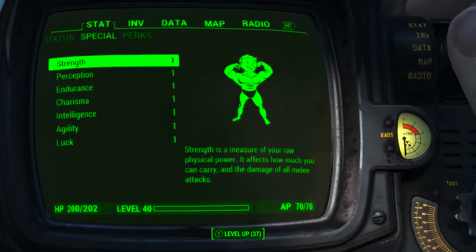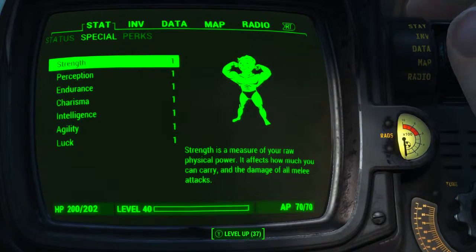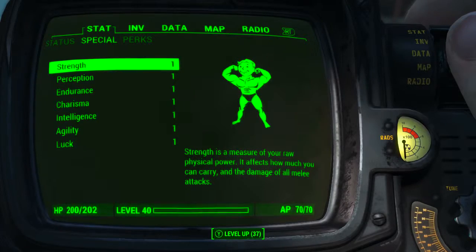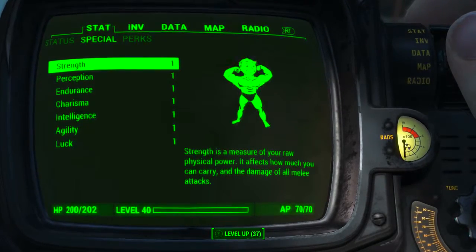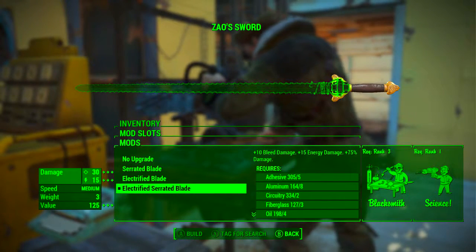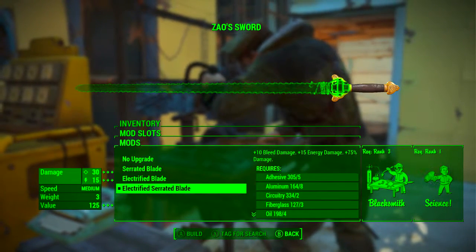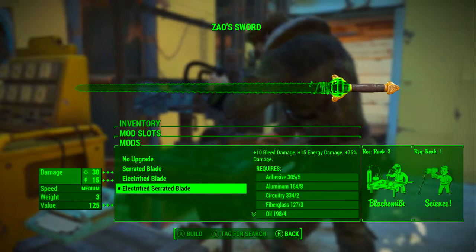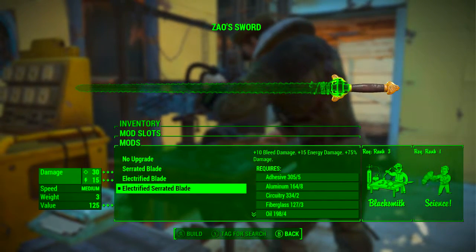Before looking at the weapon's base stats I've reduced all of my character's SPECIAL attribute stats to one, with no bobblehead, perk, or magazine effects applied — so we're seeing the absolute minimum base stats. There's only one mod slot and only one modification worth putting in it: the electrified serrated blade, which adds plus 10 bleed damage and plus 15 energy damage.